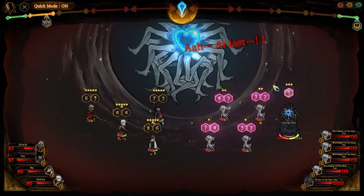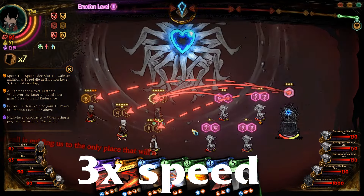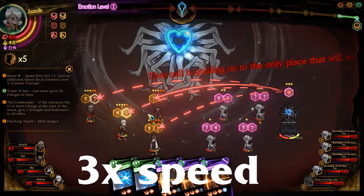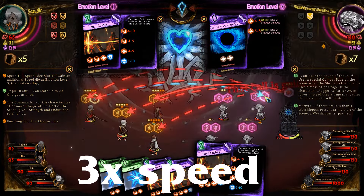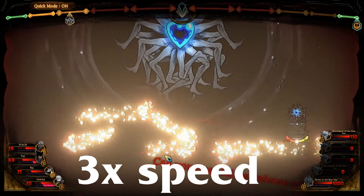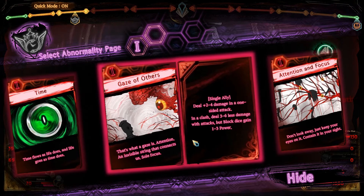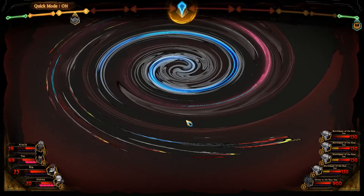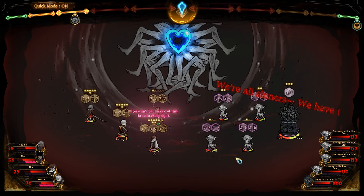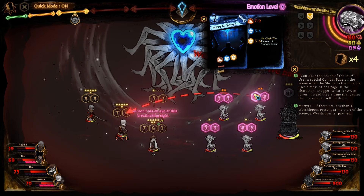It looks like they're all casting that because they're all pretty low, so we can just manage that and that'll be it. Only one of them actually died to the stagger resisting — the other three died to We'll Meet Soon as Stars. That's a little annoying, but it's just more of the same. We've already seen all their pages, so we can just fast forward through this entire fight.